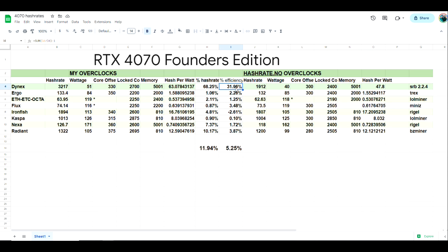Next we got Ergo — wasn't able to outperform that one much. Then we've got ETH hash, which covers ETC, Octa, or any coin using the ETH hash algorithm — about 2% better in hash rate and 1.25% better in efficiency. Then Flux, which was rather odd: what was recommended was a core offset of 300, a locked core of 2505, and no memory.